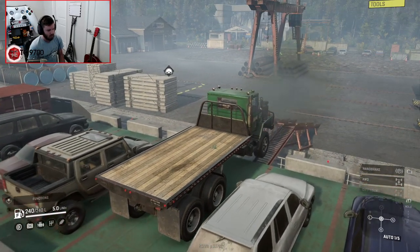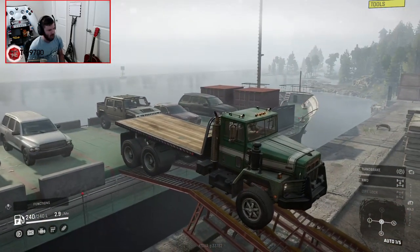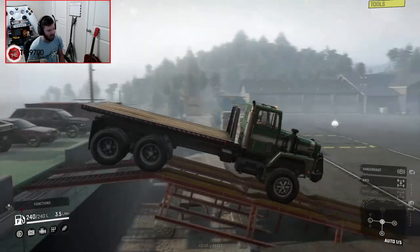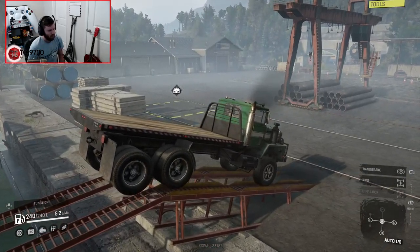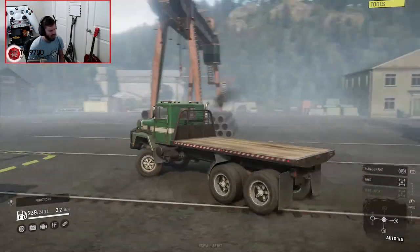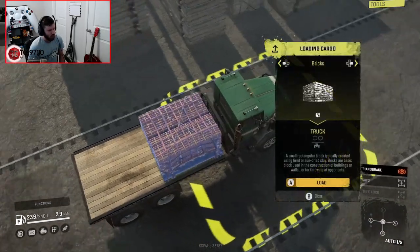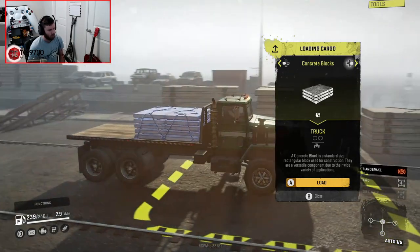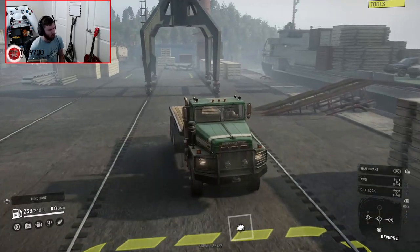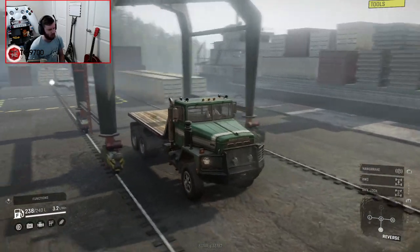Alright, so we got our Paystar fired up. We're going to ease our way off the boat. We also have a Hummer back there as well if we want to use that. Now right here — what is this icon? Okay, so it's cargo management: loading area with bricks, blocks, and slabs. That's all you get, which makes sense because that's what the ship is loaded down with.